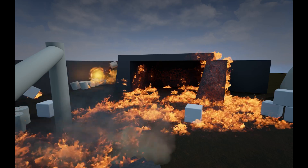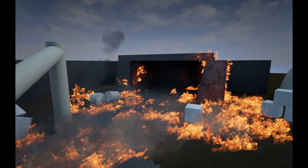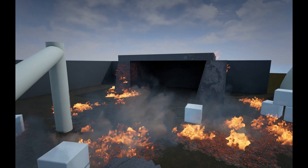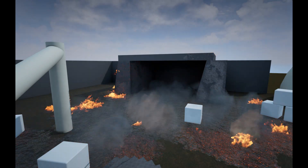These barrels ignite, burn for a bit, and then explode, creating their own fire grids. It's also easy to swap out the particle effect with your own, and there's code in there to use different particles depending on whether the fire is on a wall, ceiling, or floor.